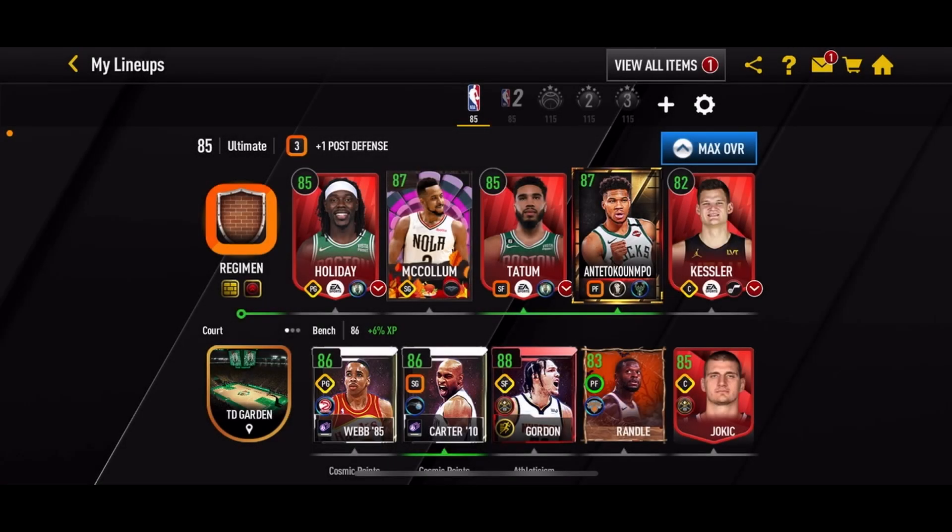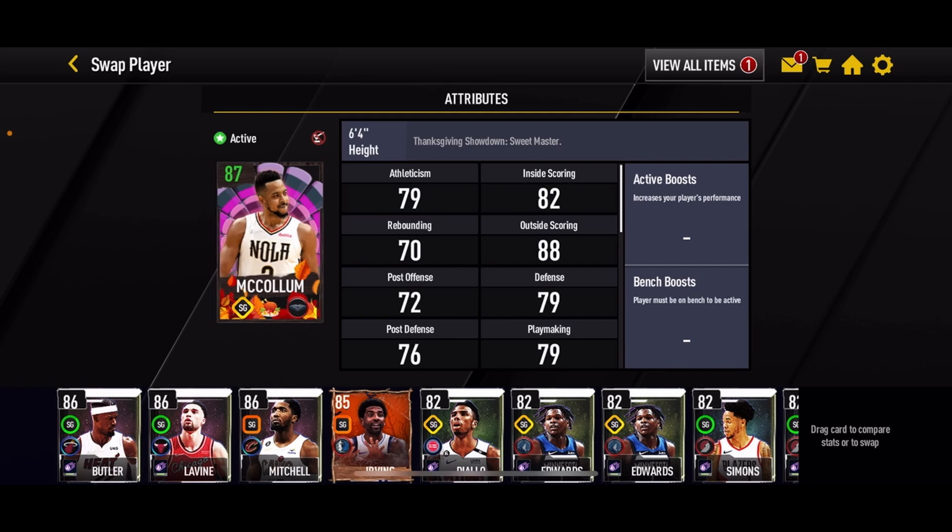What is going on guys, it is Industrial Games here back again with another video. In today's video I got a special gameplay for you. You guys probably saw by the title or the thumbnail — today I will be doing gameplay with this 87 overall CJ McCollum. He is one of the cards from the Thanksgiving Masters promo that we had recently dropped. If you want to know what you can get for free, I did upload a breakdown video on that.